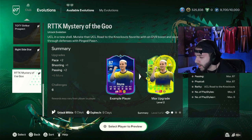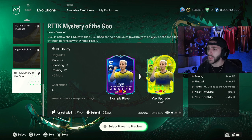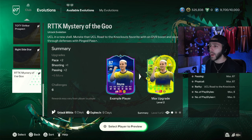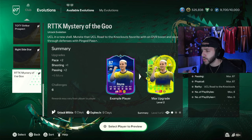Suspicious name there for an Evo, but we do see it's Roto the Knockout Evo. So we see it says UCL is a new shell — mutate that UCL Roto the Knockout favorite with an overall boost and slice through defenses with pinked pass plus. So we do see it's only two levels. Nothing too crazy, only a plus one.